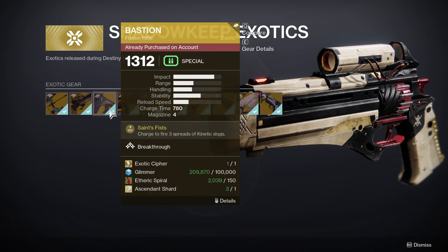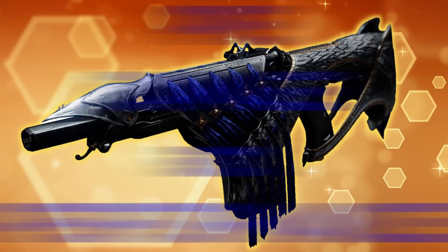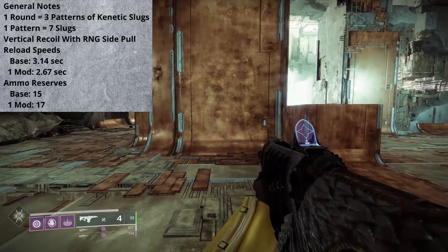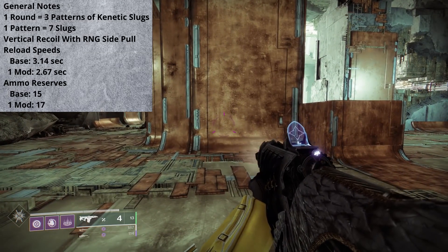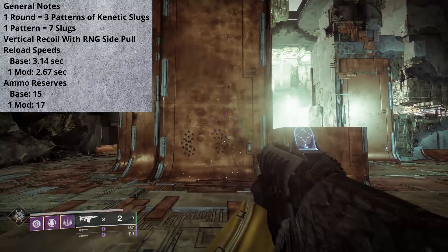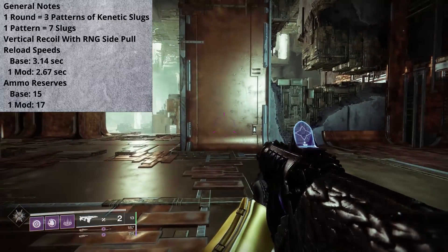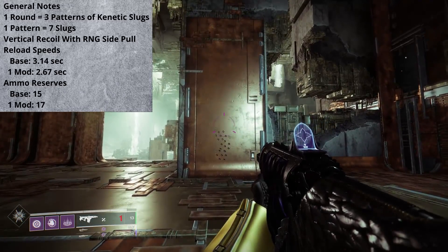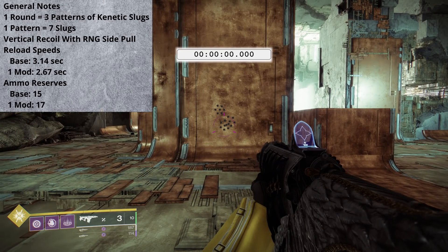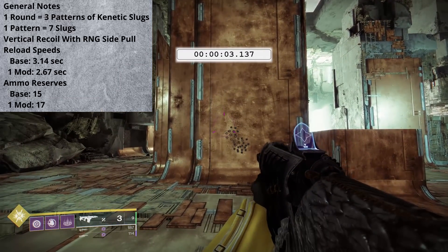Let's hop right into the PvE section though, take a peek at this weapon's functionality, run some damage numbers, and talk about its performance. When Bastion charges up and fires, you can see that it shoots three individual spreads, one after another. Each one of these spreads carries seven individual slugs. The recoil that you can expect to see from this weapon is gonna be mainly vertical, but you are gonna get some side-to-side movement as each one of the spreads releases.